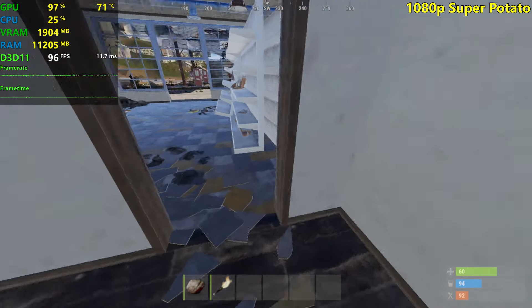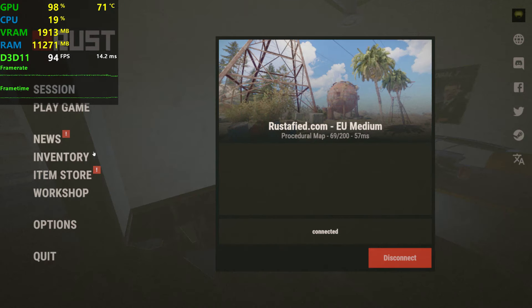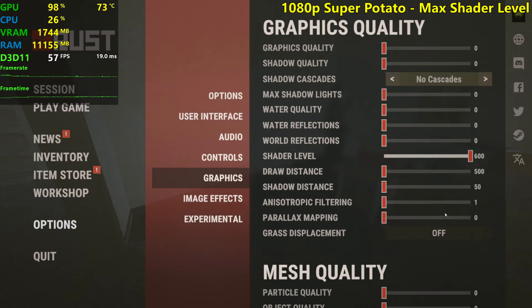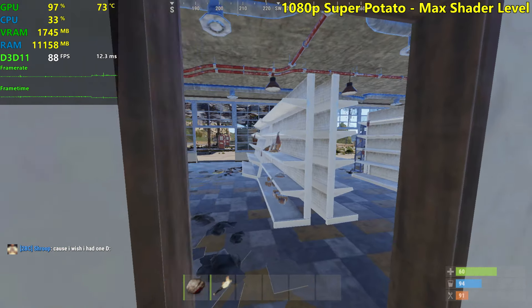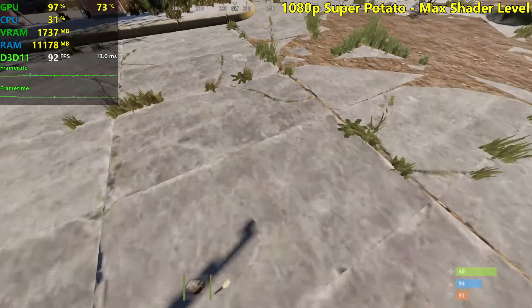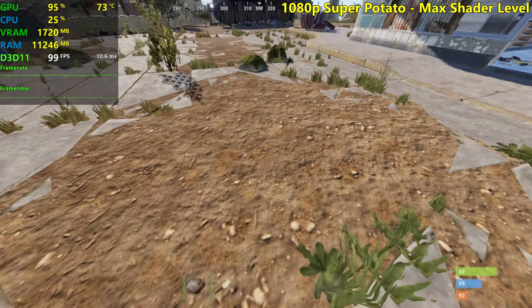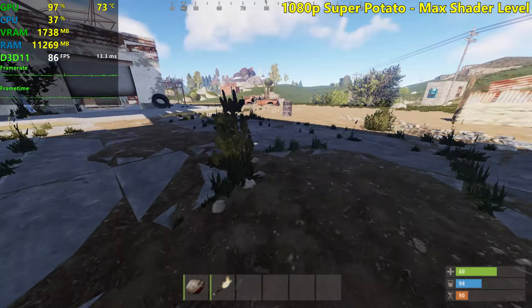I'm gonna log out of here and change these settings now, because someone wanted me to test this shader level at maximum. So everything else on low, shader level at maximum. Let's go. The textures are a little bit better now — the ground has some textures on it. That's an improvement.